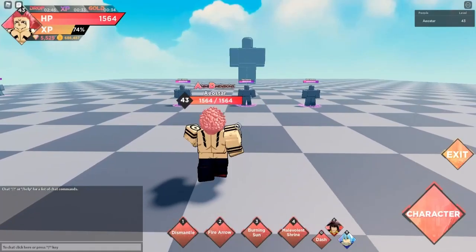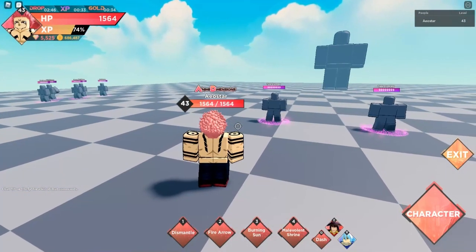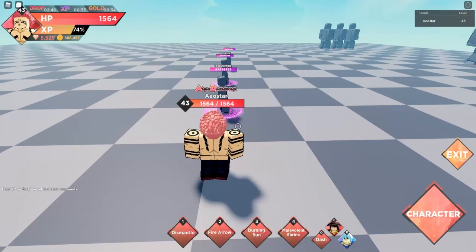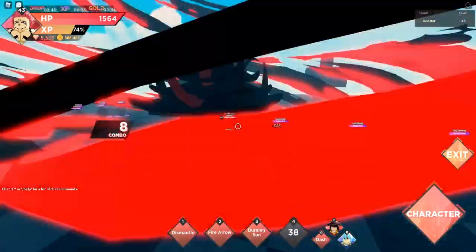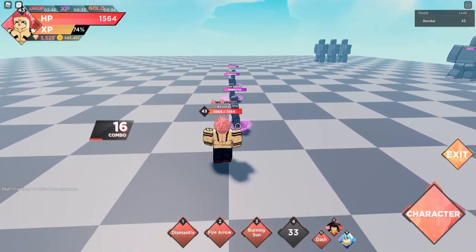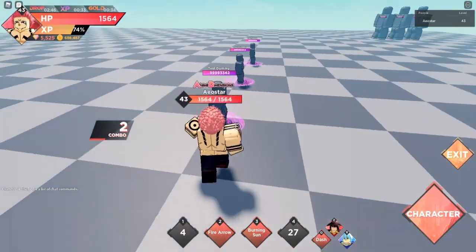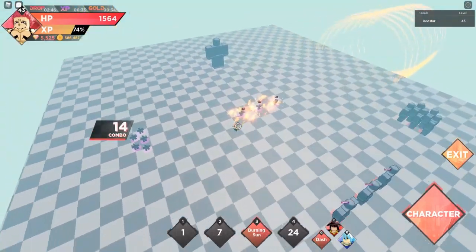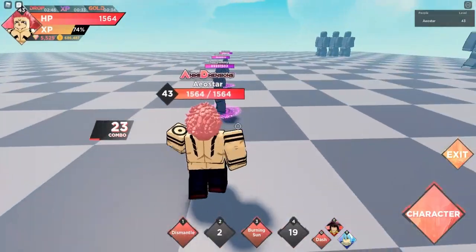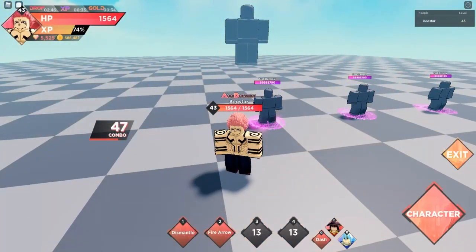Sukuna is not really a 1.6k character, so I don't expect him to do that much damage. Let me test out his fourth move — he has the shrine, does AOE, and has an iframe, which is cool. Move number one looks like an AOE fire arrow, and then there's a fire trail with super long range, and a burning sun move.